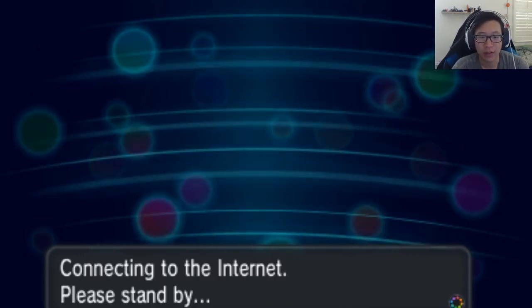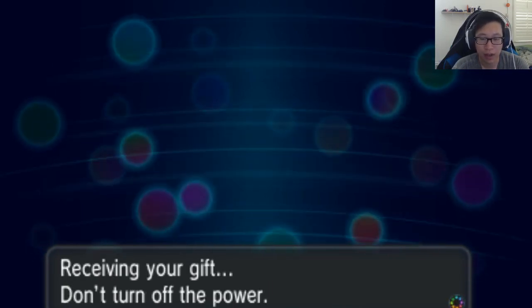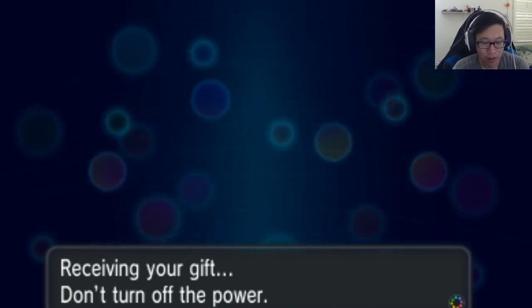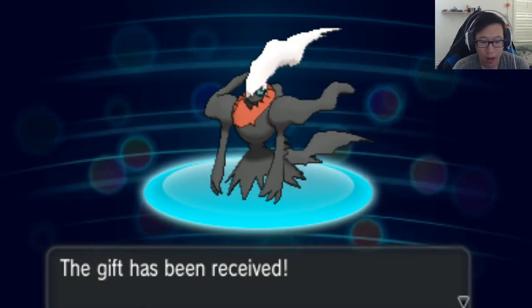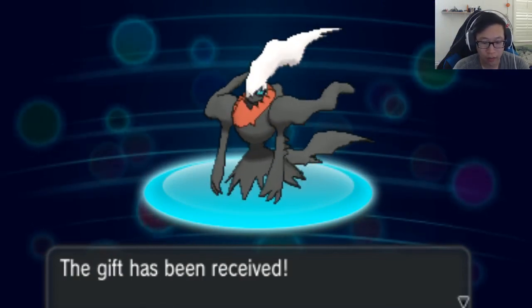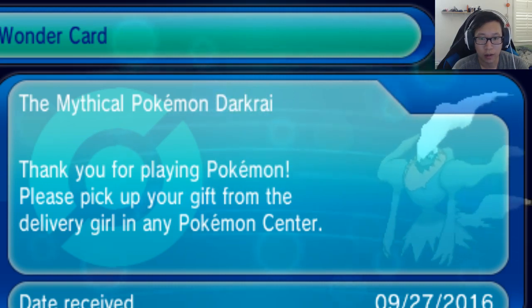So here we go. We're gonna receive the mythical Pokemon Darkrai. It's gonna connect. To celebrate 20 years of Pokemon, you've received Darkrai! Darkrai can originally be brought into Pokemon Diamond and Pokemon Pearl by first obtaining it from Pokemon Ranger: Shadows of Almia, but here you go — just pick it up as usual from any Pokemon Center.